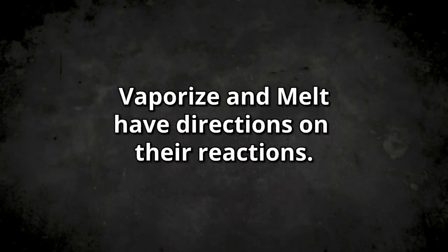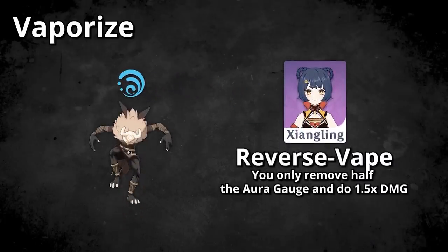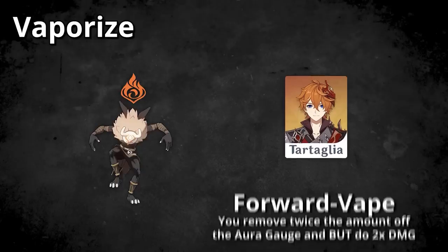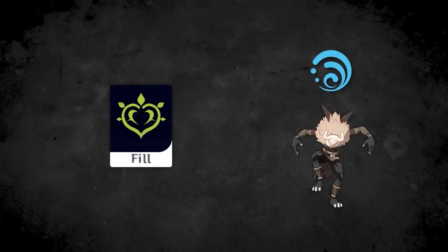Traditional Genshin Impact reactions have a direction as well, depending on which is your Aura and which is your trigger. For example, with Vaporize — produced with Hydro and Pyro — if you use a Pyro attack on a Hydro Aura enemy, you do 1.5x damage and take away very little Hydro Aura. In the other direction, with a Pyro Aura followed by a Hydro attack, you do 2x damage but consume a large amount of elemental gauge. In the case of Bloom, Dendro is the more dominant element, so a Dendro Aura followed by a Hydro trigger consumes less gauge — the reverse direction.